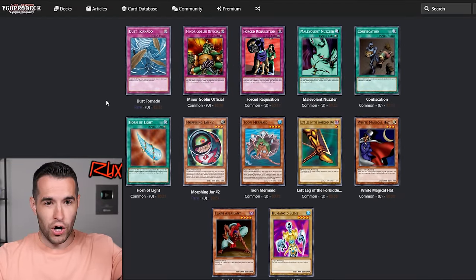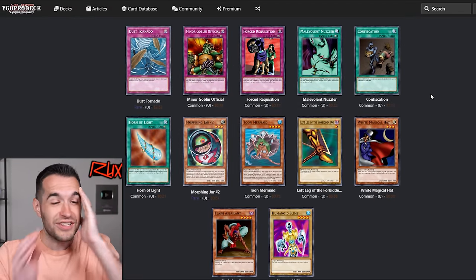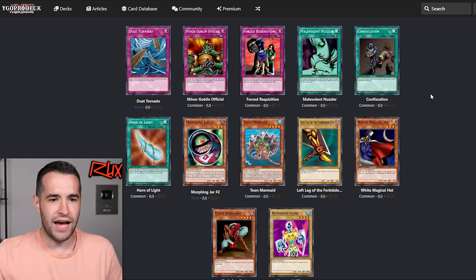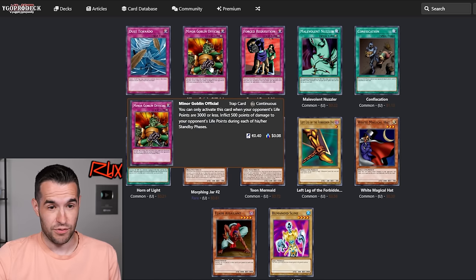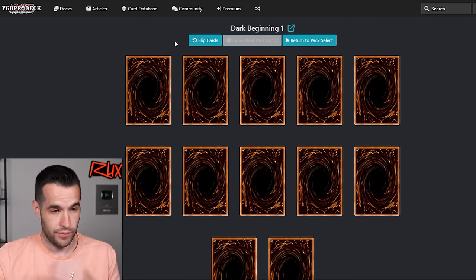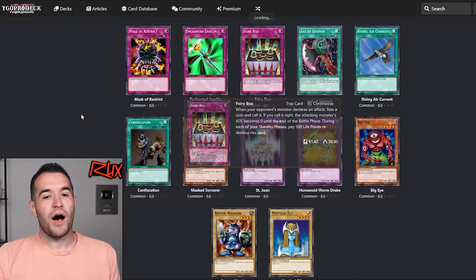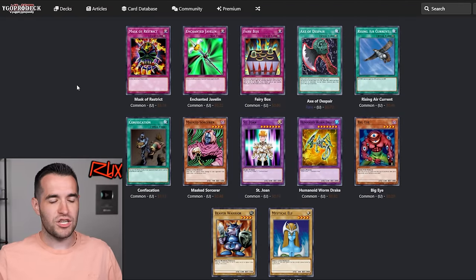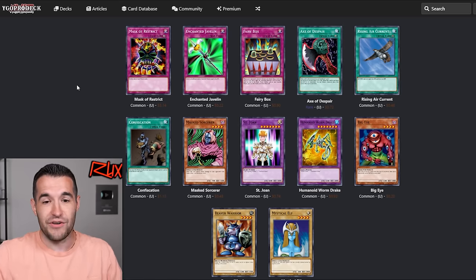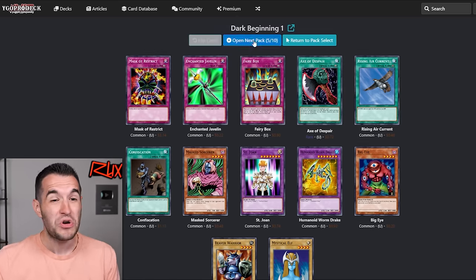Dust Tornado — good card, yes! Level another. Confiscation can't be used though. White Magical Hat — not horrible. Horn of Light. We're getting pretty desperate if that's 'not horrible,' but that's a better pack. We got Dust Tornado, some backrow removal. Oh my gosh, this is gonna be rough. Fairy Box — oh my gosh, our savior. We got Axe of Despair, Master of Strike, two Confiscations we can't even use. Another Mystical Elf — that's probably going in the deck. This deck is going to suck. We got a few good cards but the power level on opening packs is not great.